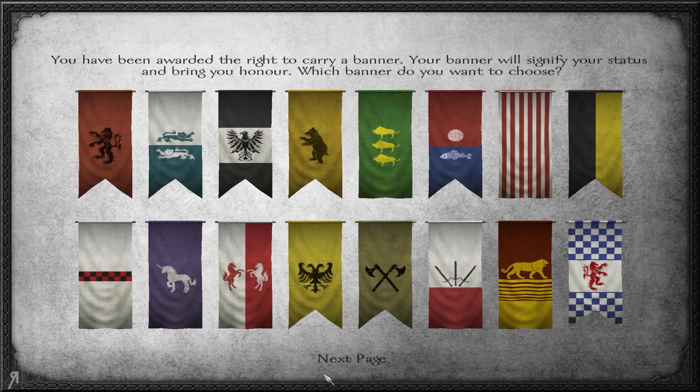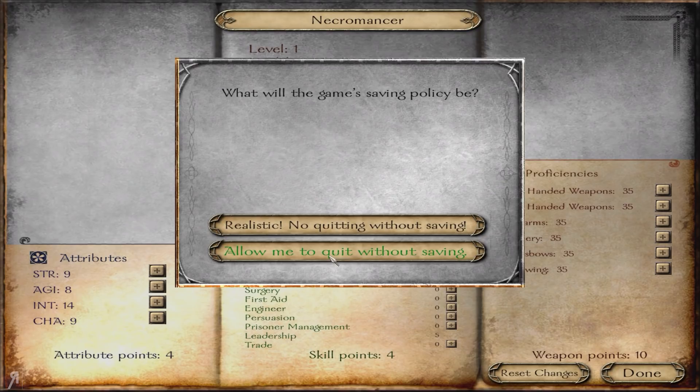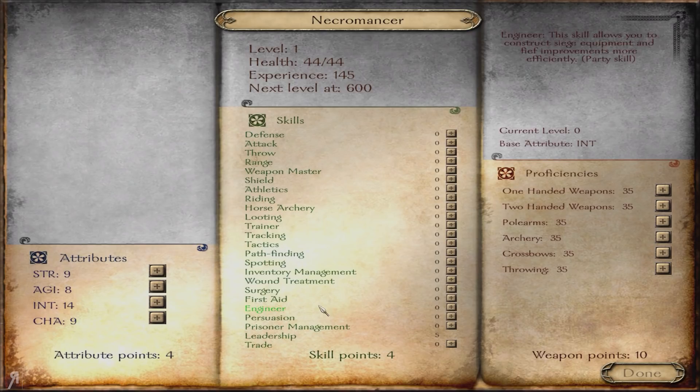We get to choose a banner. I don't know whether there's anything really suitable for a Necromancer, so I'm just going to go for a standard classic. And now here it is — we can actually spec into two things, which I very much like.